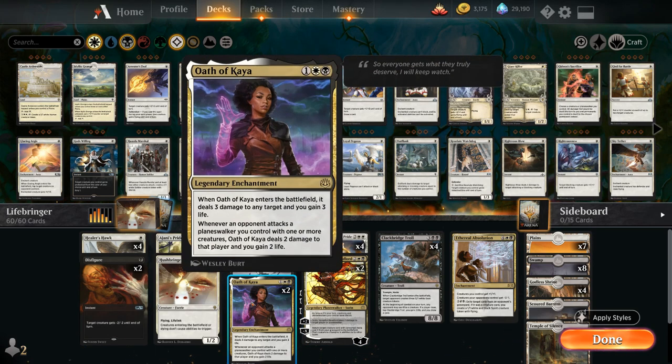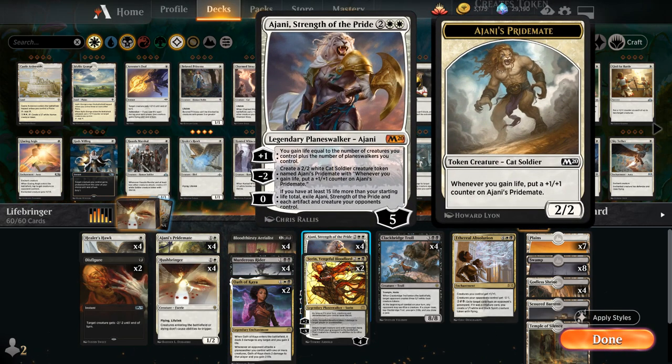We also have two copies of Oath of Kaya, which has a ton of great synergies — it deals 3 damage to any target and gains 3 life when it enters the battlefield, and whenever an opponent tries to attack one of our planeswalkers, they're dealt 2 damage and we gain 2. We have six 4-mana planeswalkers in the deck: 4 copies of Ajani Strength of the Pride, which can gain life with the +1, make an Ajani's Pridemate token with the -2, and if we ever get to 35 or more life we can use the 0 ability as a one-sided board wipe.